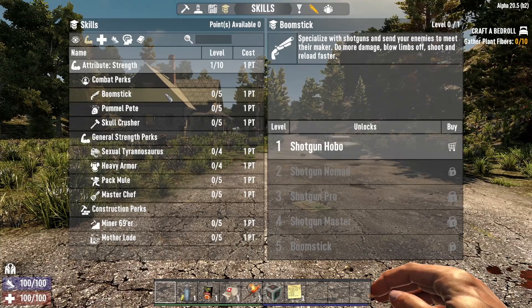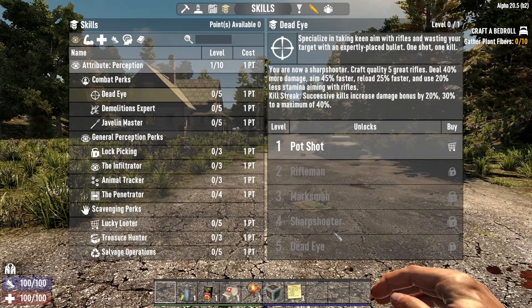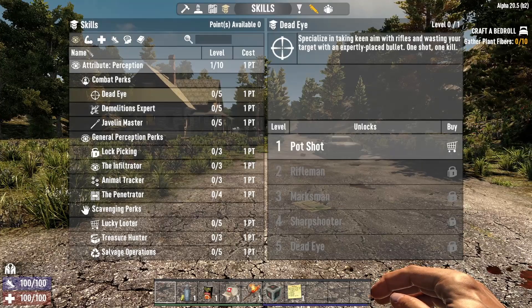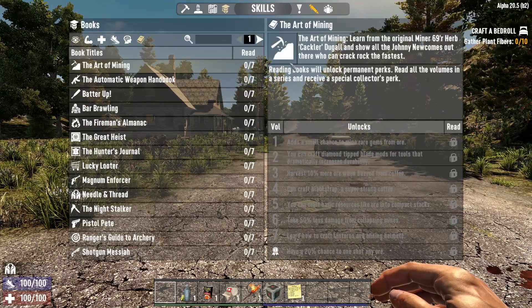This is a really good way of focusing your character's build, and it's also handy when you've got a group to have a bit of variety. For example, someone going for Dead Eye — which is rifles — can craft high-end rifles for the whole group; not everyone needs that skill set.